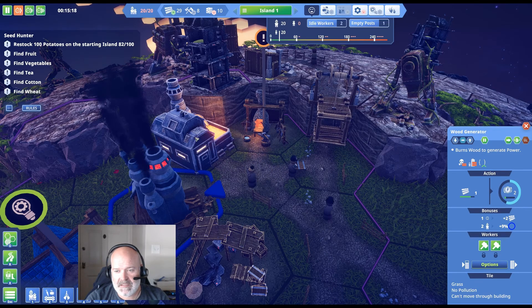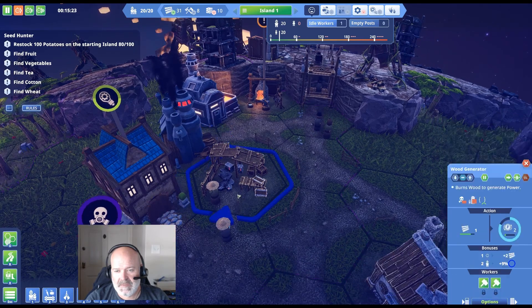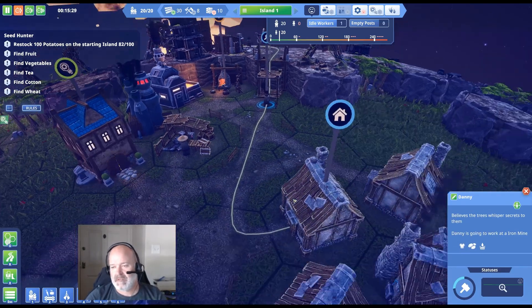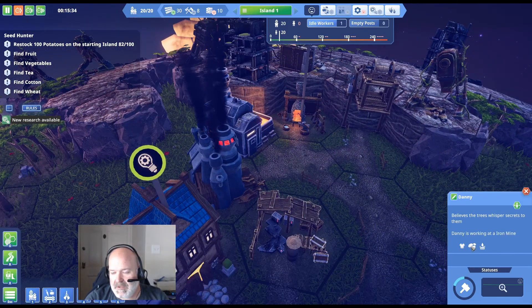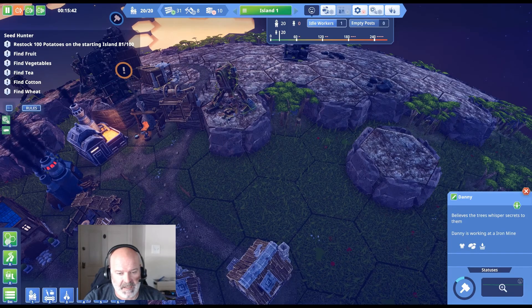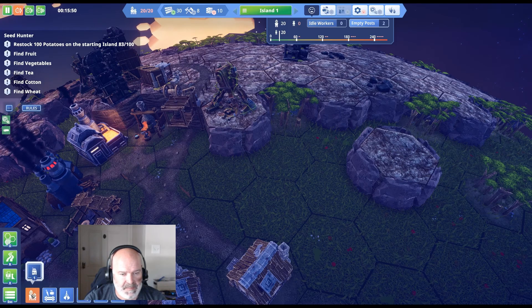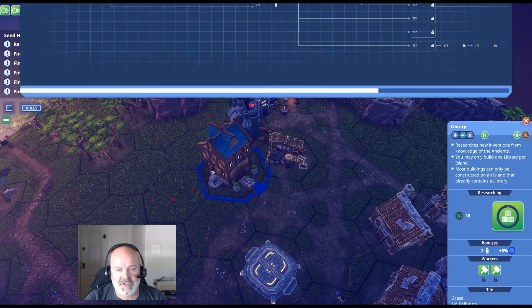Now this guy's going to get iron. If you click a peep you can see where they live, where they work — it's pretty neat. You can see what they've eaten. There's a happiness factor that comes in later. First iron made! I'm going to build a warehouse now to make sure we don't run out of storage space for all this stuff. I haven't researched it yet — let's get warehouse research, it's really easy and cheap.